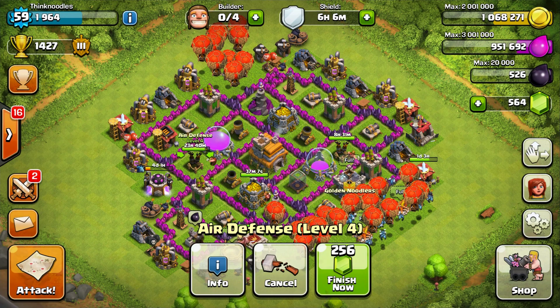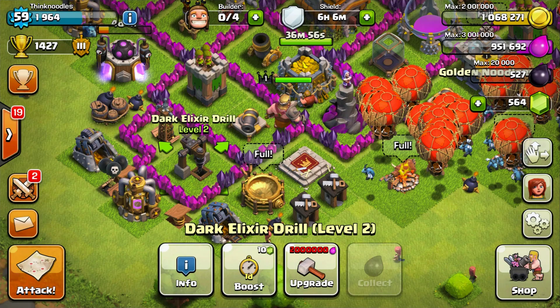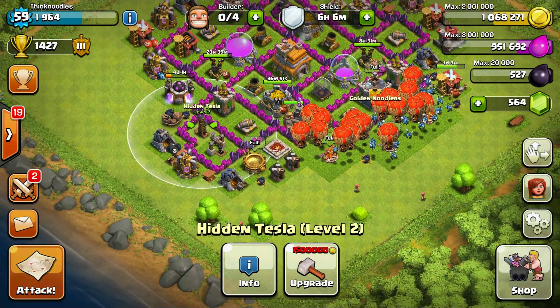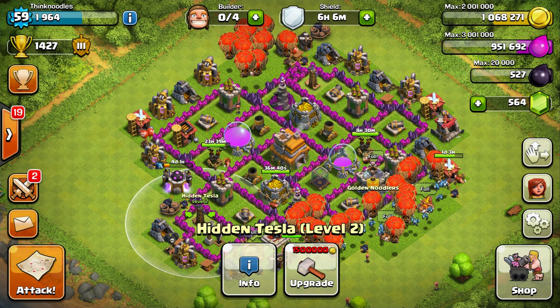Another thing I noticed: when you get your elixir drill, you can actually upgrade it all the way to level 3 or maybe level 4 in town hall 7. And I just realized that hidden teslas can also be upgraded to level 3 — I thought you could only go to level 2. Usually you only get one upgrade per town hall, but I was wrong about that.